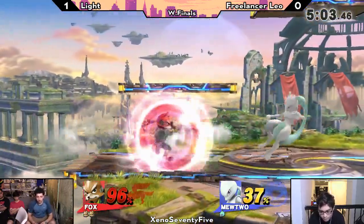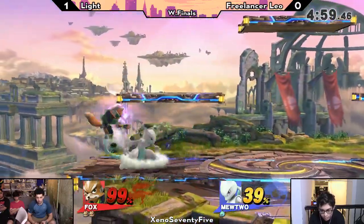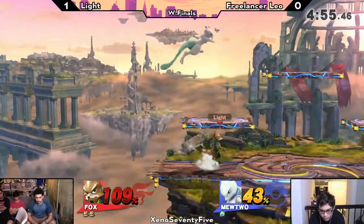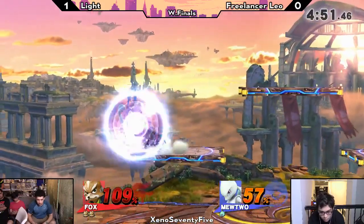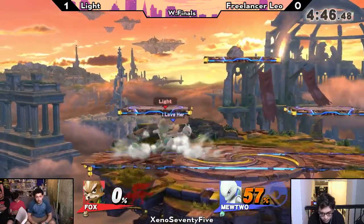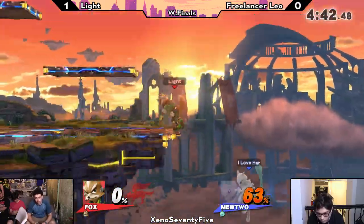Leo tried to get the down air but it didn't come out in time and Fox came back anyway. Perfect pivot laser — a short hop over the lasers, pretty cute. He went for the down air but missed the spacing a little. The up throw from the platform is going to take it with a bit of rage at 109 percent — punishing that dash attack on his shield, going for the most optimal answer, a grab.